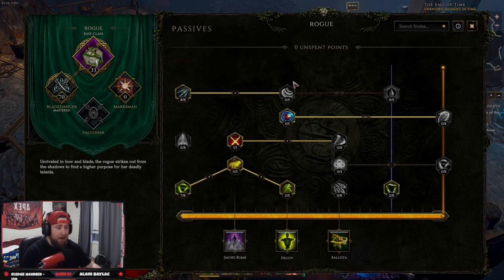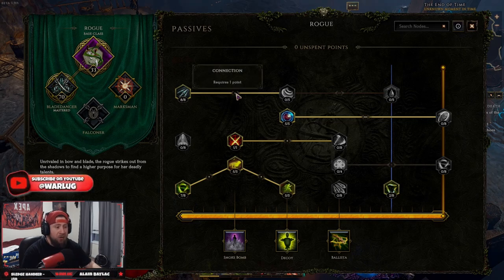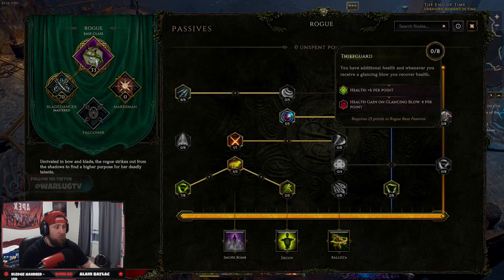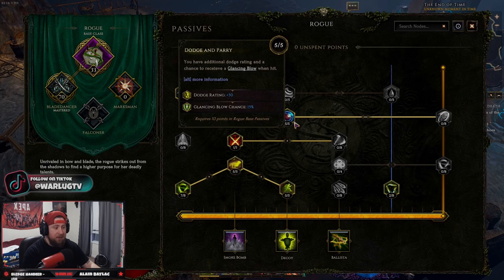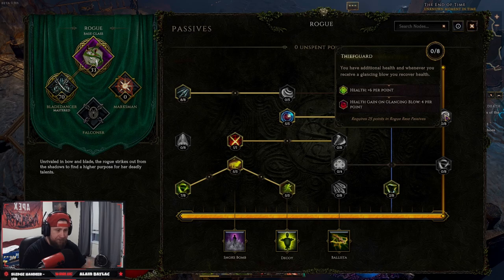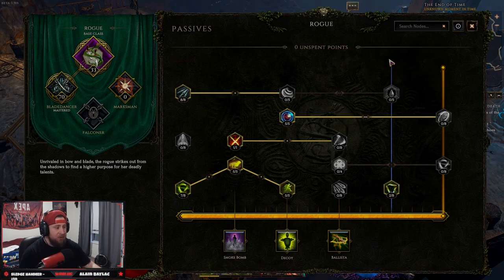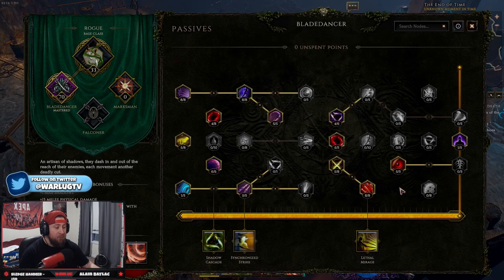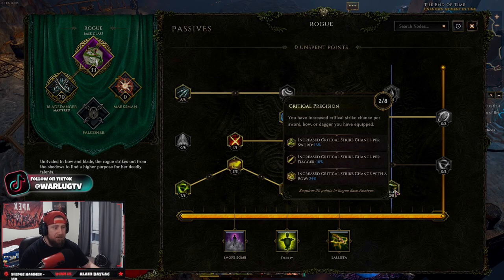You get one passive point per level up, and you can spend them as you're leveling up. Similar to the skills video, you have connection points — it requires one point to connect one node to another, or in some cases, for example from Dodge and Parry to Thief's Guard, it requires three connection points, meaning you need three points in Dodge and Parry before you can put a point into Thief's Guard. This orange line in the grid moves as you continue to invest points.